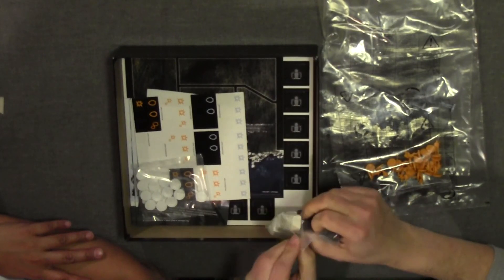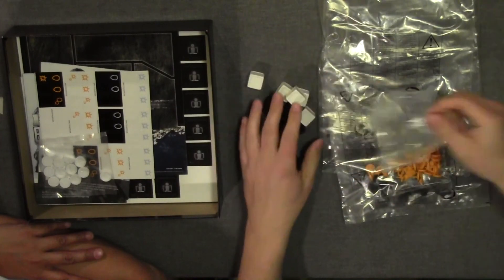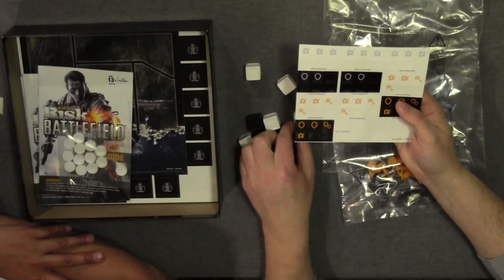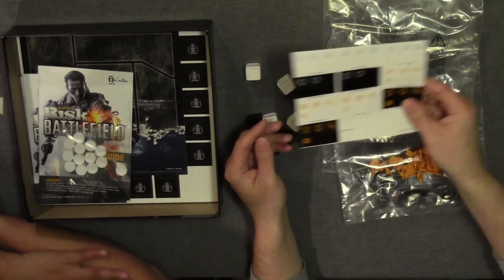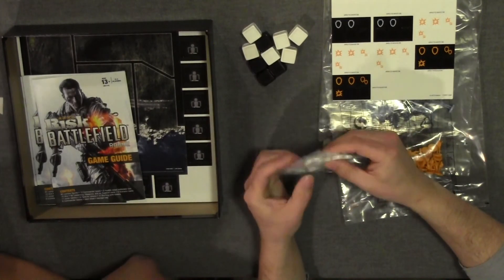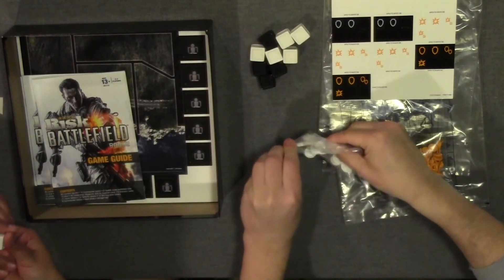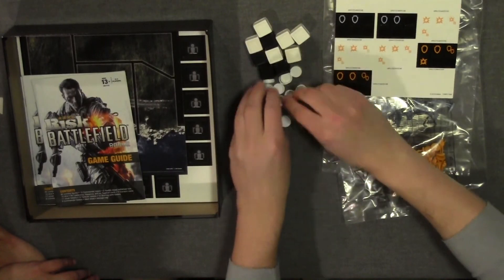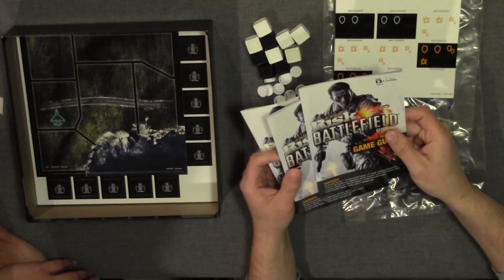There are stickers here. The dice come without the stickers on them, and then you have a sticker that you put on each one. It tells you to apply the black die, white die — I guess it adds to the fun of making your own. And then we have a few of these little white tokens here.